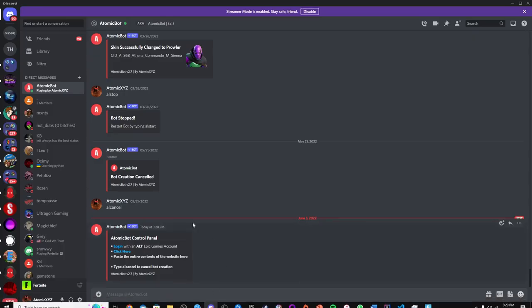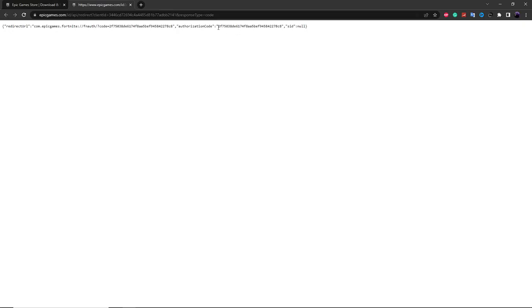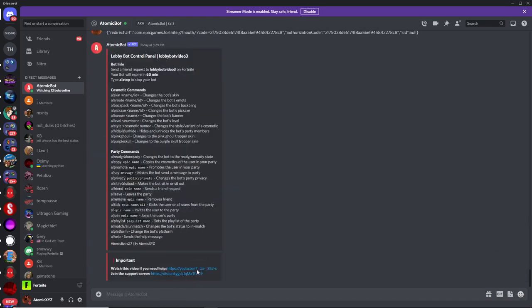Now that you're back on Discord, click on the second link over here. Make sure that you're logged into the second Epic Games account and not your main Epic Games account. Once you're here, copy the entire website URL and then paste it right over here, and that's going to create your lobbybot. You can see the lobbybot right here — it's going to say "lobbybot control panel" and then show the name of your lobbybot.